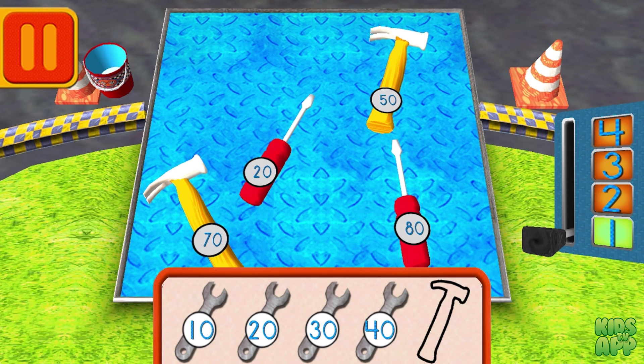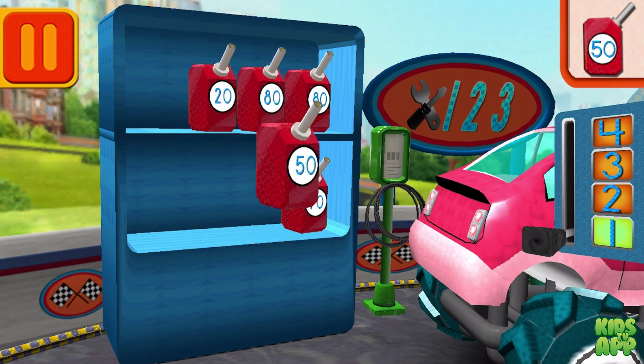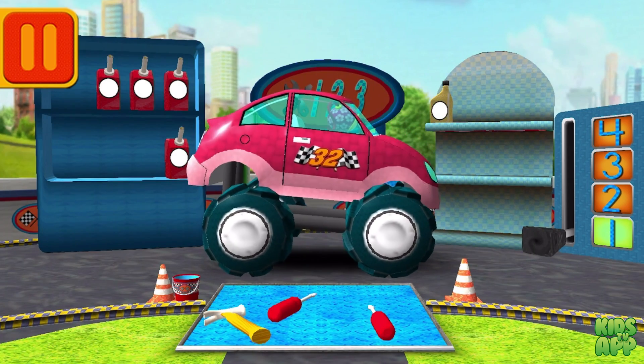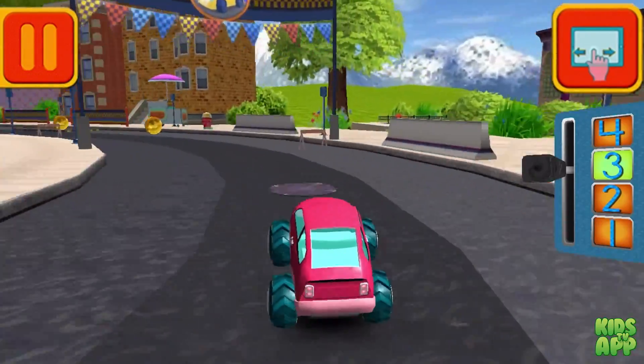Help Bot sort his tools by tens — drag the tools into the correct order from smallest to largest number. Next, we need gas cans with the number 50. Find the cans with the number 50 and drag them to your car. We had two cans of oil and used one. How many cans of oil do we have left? Drag the arrow to the total number of cans and press go. Awesome! Great — back to the track. Remember, the more coins you collect, the more cool stuff we can unlock.